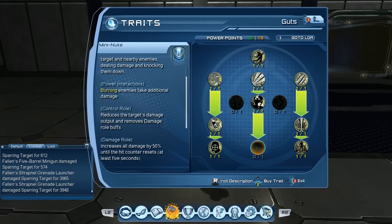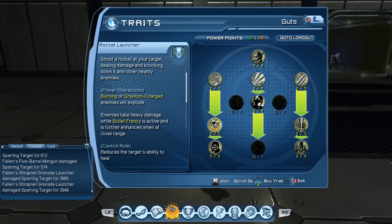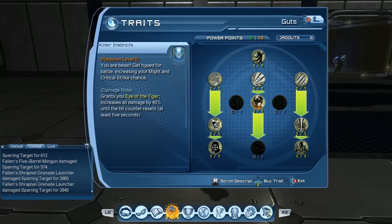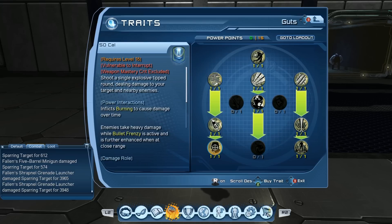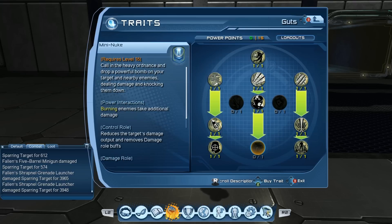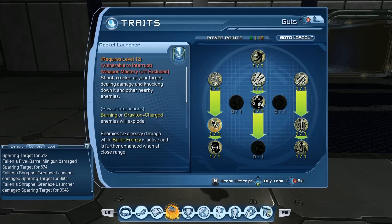It does work with the burning bonus that 50 cal gives you. You could use chain grenade, or perhaps it's just the 50 cal that inflicts burning. The loadouts I'm going to use today are thanks to somebody called heavy weapons on the forums, so thank you for spending so much time figuring these things out. He has a very detailed breakdown of the powers, and I'll put that link in the description as well.